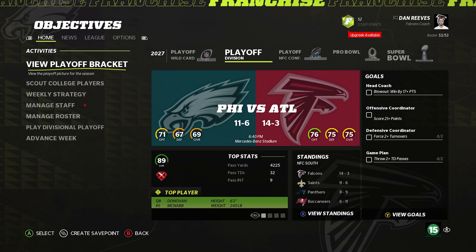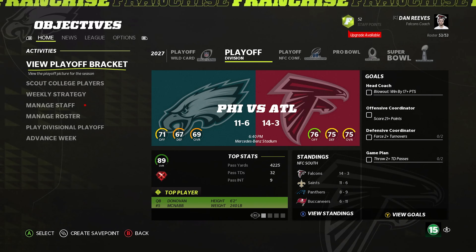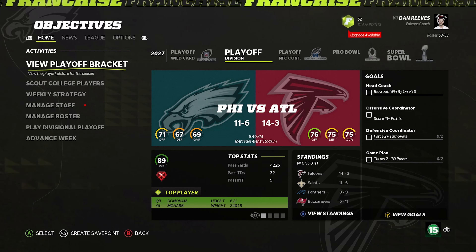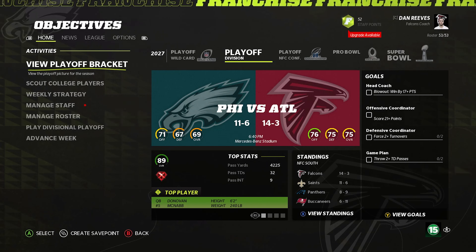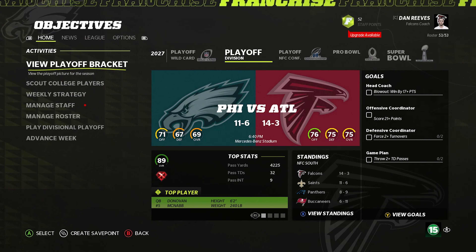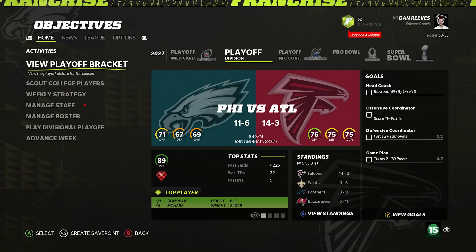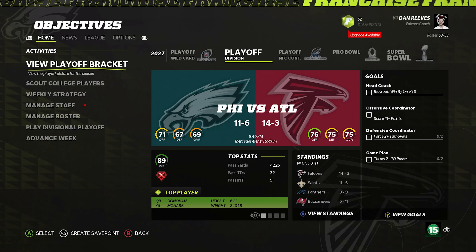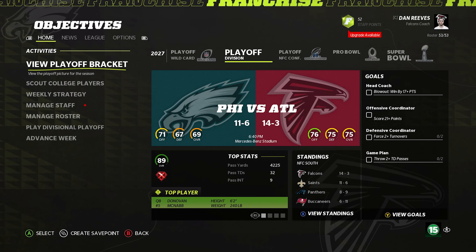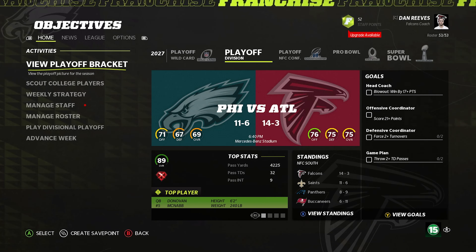We've got the playoffs here. Last year, we made the playoffs for the first time in the entire series and made it all the way to the Super Bowl — a magical Cinderella run — but it was ended by the Jacksonville Jaguars. The Jaguars aren't even in the playoffs this year, so there's nobody really in our way from winning the Super Bowl to close off this series. We won 14 games this year, won the division by three games, and now we're in the divisional round ready to make a run at the Super Bowl again — this time actually coming home with the Lombardi.